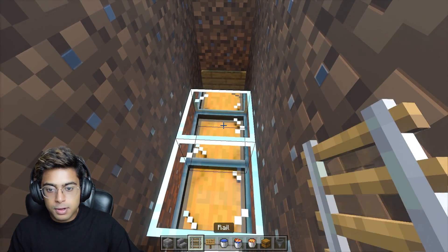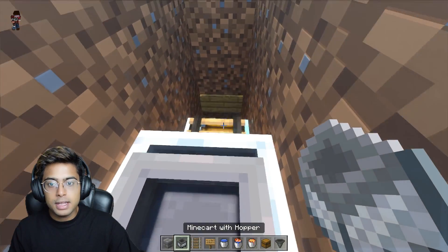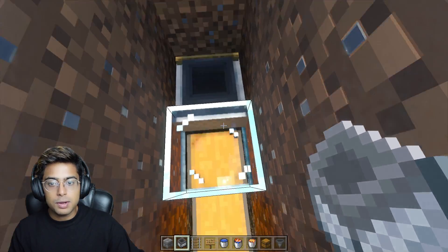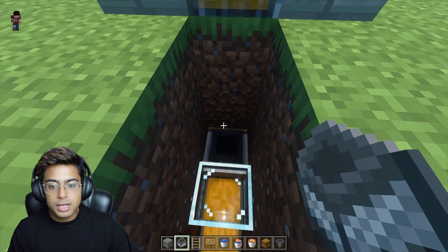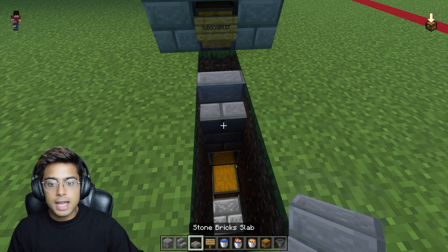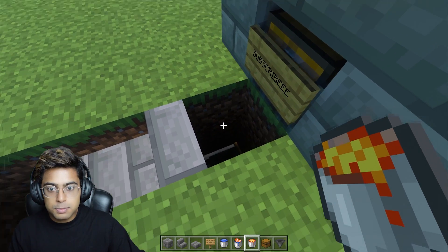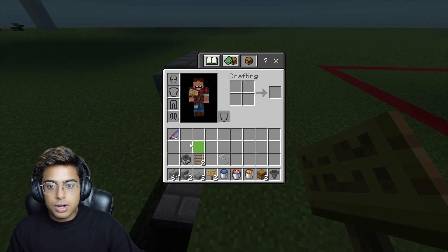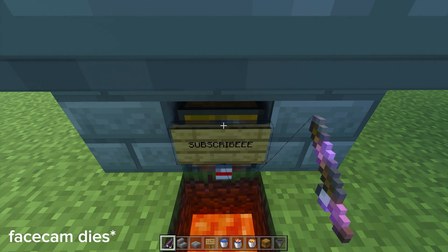Grab your rails — two rails over here — and your minecart with hopper. Give it a little push and make sure it goes inside. Now remove these blocks and make sure you have a glass block there so you can open it up and the minecart does not move. Place another block, a staircase, and a slab to stand on. Now place your lava exactly on the second block from here — not the first block, the second one. You're done with the entire fish farm.